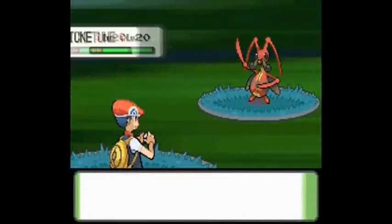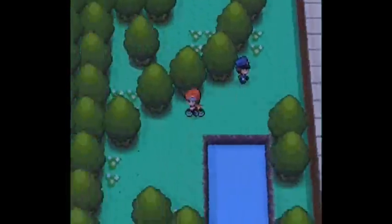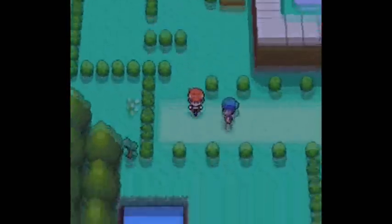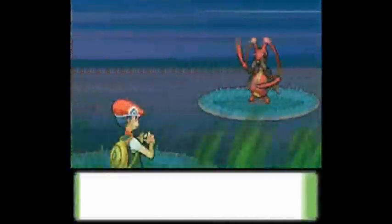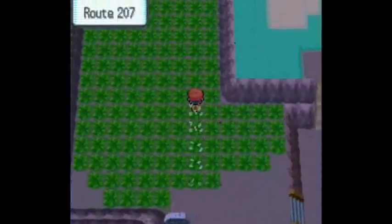For Attack, I don't have any trainer, so I just decided to go and kill some Kricketot. You can find these on Route 215 and 212. I recommend Route 212 since they are at a lower level — around level 17 to 18. This gives 2 EVs for Attack, which means around 12 if you have the Power Item for Attack and Pokerus.